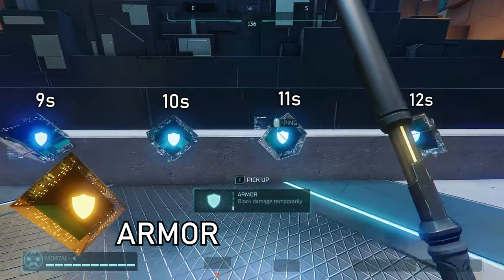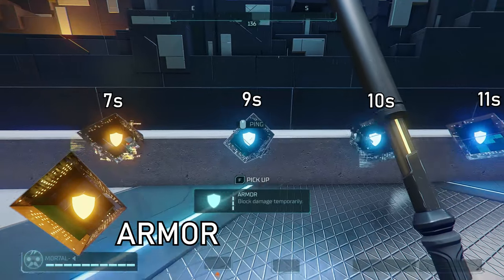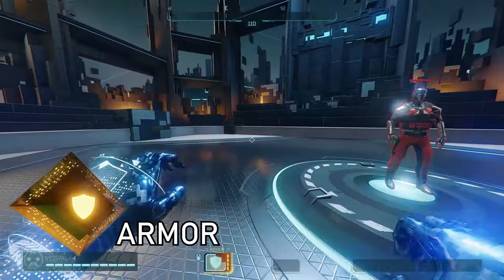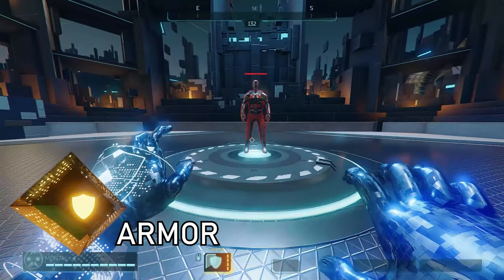Armor at base has a 12 second cooldown, going to 11, 10, 9, and 7 seconds as you upgrade. It blocks all damage for 8 seconds. You can shoot, ADS, or use another ability to cancel it.